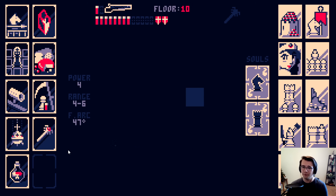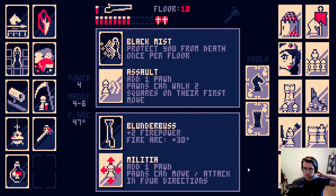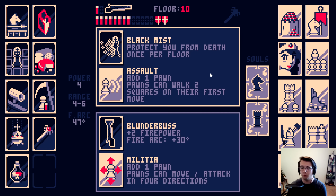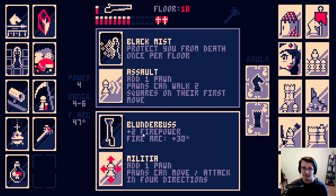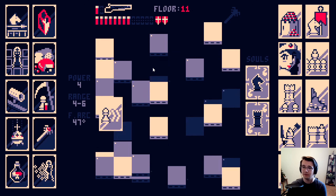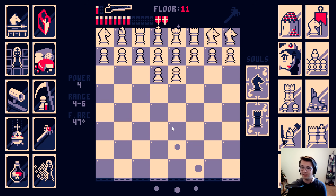Approaching the final two floors is my final buff. Please have this be good. Black mist to protect me from death once per floor is exceptional. Or plus two firepower - I was hoping for this, but I think it's a little too late now. Because this downside is brutal. Pawns can move and attack in four directions. I can't have that. Black mist is incredible too. I will never pass that up. Unless if the perfect thing for my build is in, but I think the black mist is the way to go.